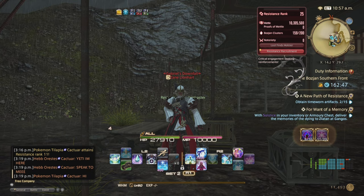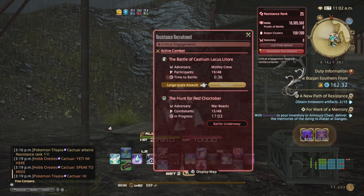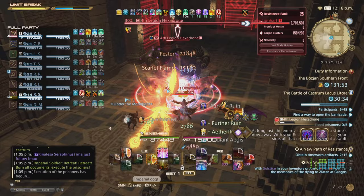Remember for Reflect farming: make sure you're far from the sprites first, activate Reflect, run into them, re-Reflect to maintain aggro, and just let them kill you. When the critical engagements pop — such as the Castrum — the Resistance Recruitment tab is where you go to register. It takes about six minutes before the Castrum begins, so you get plenty of time to do other things. This also applies to other critical engagements, which can give you Coins as well. That's why it's very important to do them.